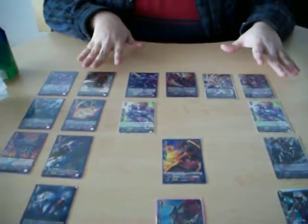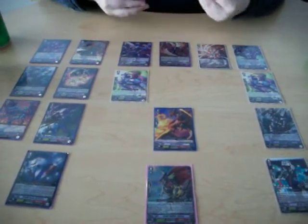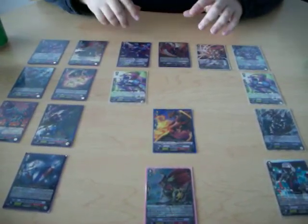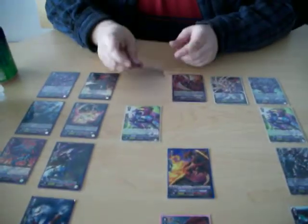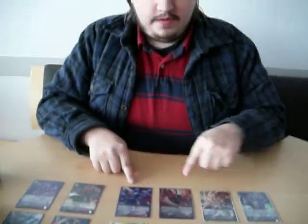Hybrid decks typically have to be more aggressive than their pure counterparts, because they're more reckless and one-track minded. For example, Invincible Overlord really wants to ride Mr. Invincible, and since that's the case you're going to be unflipping damage and soul charging a lot, so you can spam counter blasts for things like Irontail and Drionic Overlord himself, and you can even soul blast with High-Speed Brachy if you want to. Combining this, you get a lot of extra power to beat down your opponent as quickly as you possibly can.